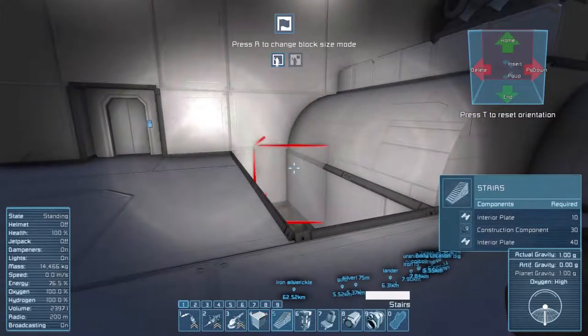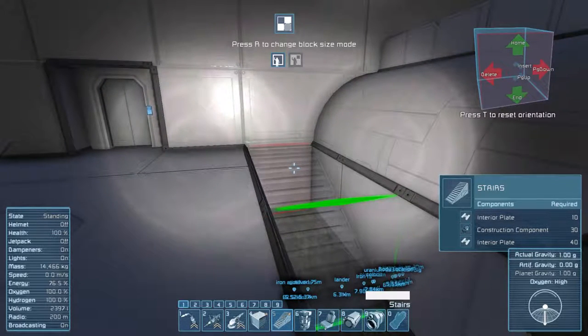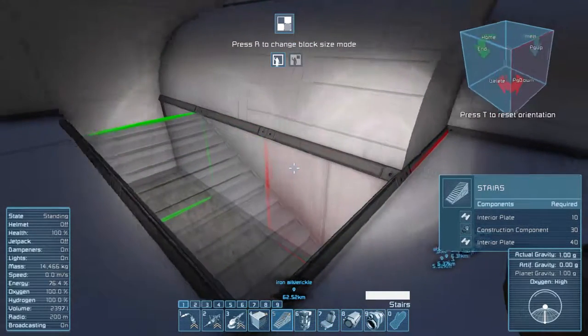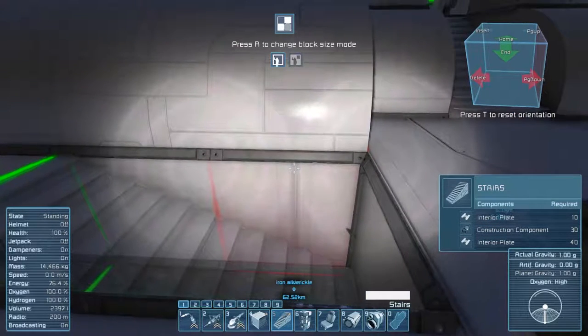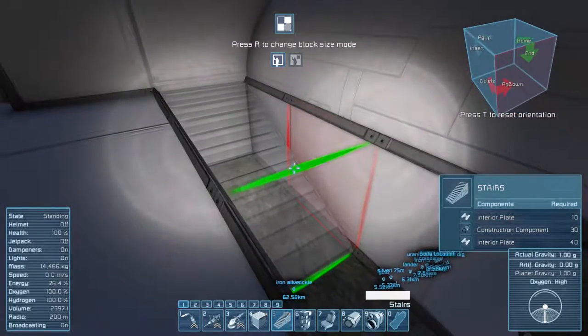So let's continue this room. I need to build some stairs going down, but I'm just thinking I need to be a bit more forward so I've got a walkway down. Let's place it.